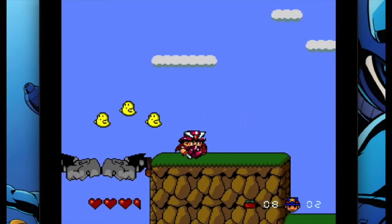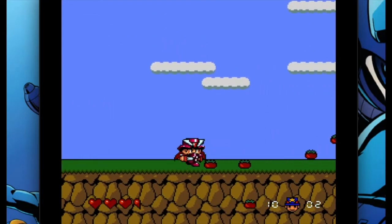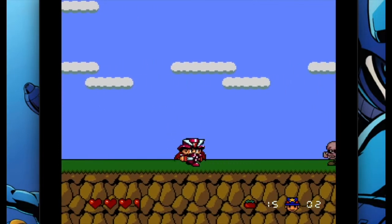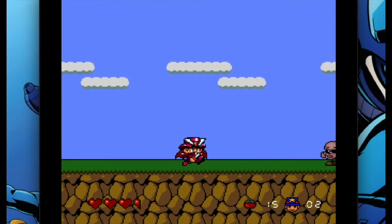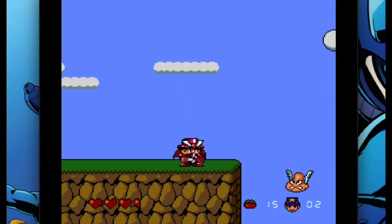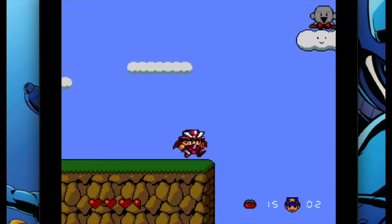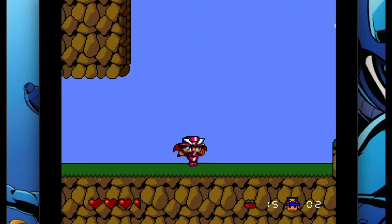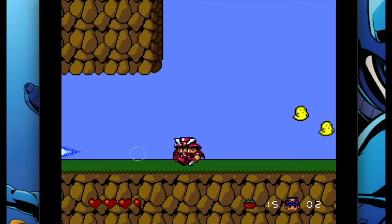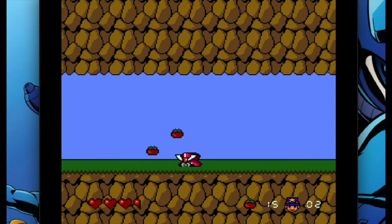There's a little bit of a Bonk's Big Adventure mechanic going on here with certain items you pick up. They increase your power, and when Spike McFang is fully powered up, his outfit changes and he can shoot projectiles that travel a great distance. But if you take too many hits, you lose the power-ups and go back down to your previous state.